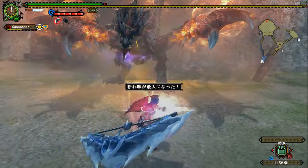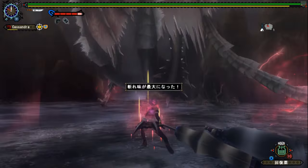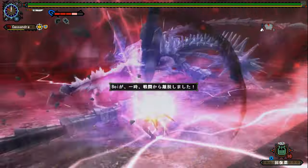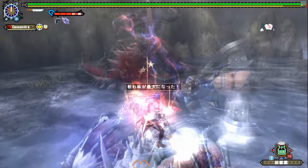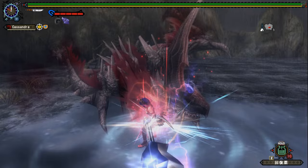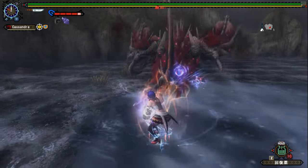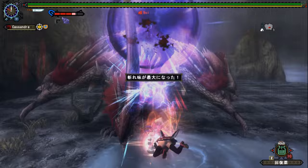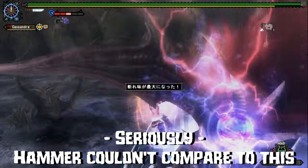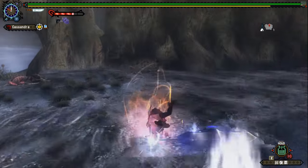Blunt mode was more based around countering aggressive attack patterns, as the response to a successful guard point was an explosive counterattack, and a successful evasion boosted the follow-up attack as well. Simply put, you wanted the monster to hit you just to throw it back in their face. The real big-boy damage came from the triple-hit combo, which ended in a charged attack that, if executed properly, came stacked with over 300 motion value, and could be comboed into a straight-up suplex for even more damage. Blunt mode is hilarious in that it all but rendered hammer obsolete out of very specific setups on Hunter's Road — Raviente parties would no longer use the hammer for KOs, as the sheer power of the charge combo meant no DPS was lost at all. Absolutely beautiful.